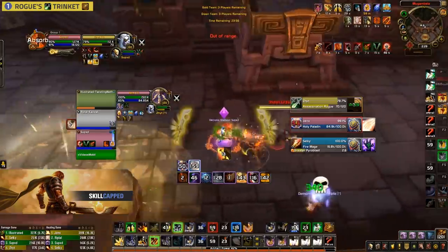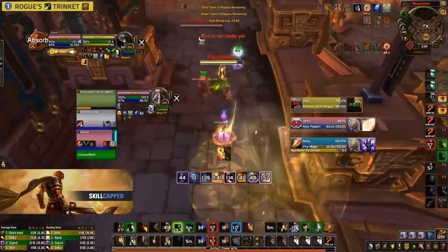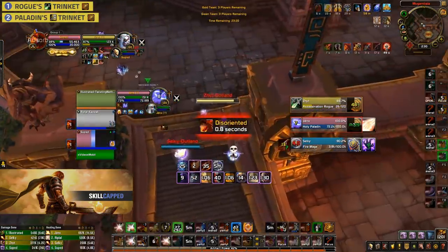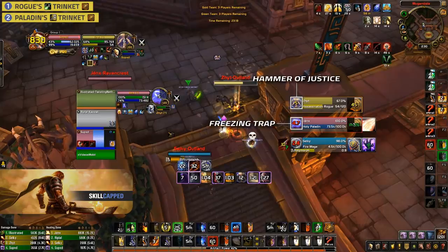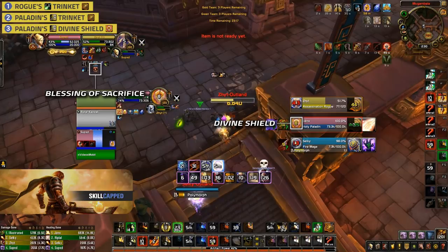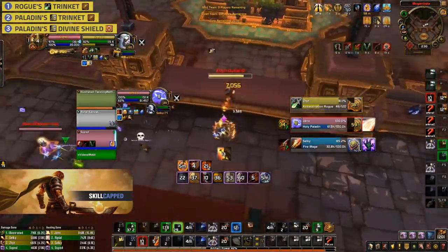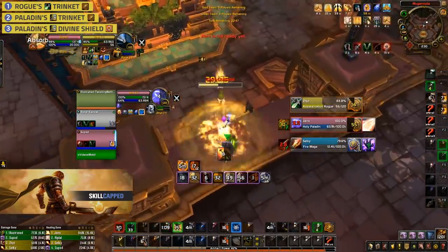For our second kill attempt, I stun the Paladin into a full trap and my Hunter stuns the Rogue, which forces the Paladin to use his trinket and Blessing of Sacrifice. Our third kill attempt once again sees me stun the Rogue and my Hunter trap the Paladin, which forces Divine Shield and a second Blessing of Sacrifice. This now leaves the opposing team with no more outs and we've got 45 seconds to set up one more kill before the Rogue gets his trinket back. Finally, with around 15 seconds left on the Rogue's trinket, we trap the Paladin and stun the Rogue to secure the win.